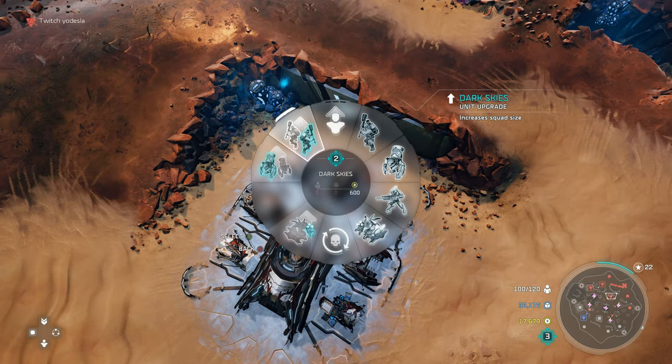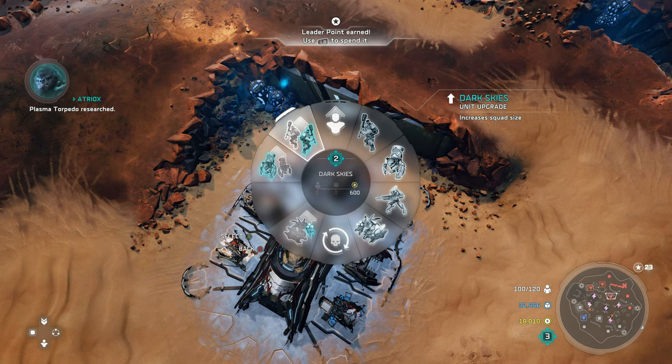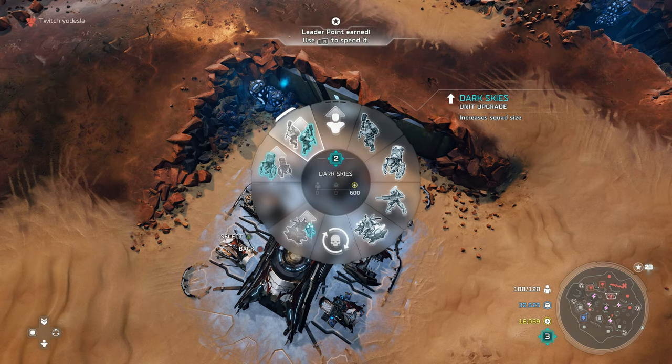Now we have our infantry upgrades. Dark Skies for jump pack brutes increases the squad size, which increases everything — your damage, your health, and your overall squad size — so you'll do more damage even after losing one squad member than you would normally.